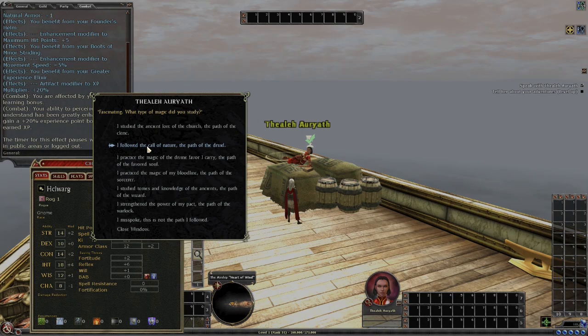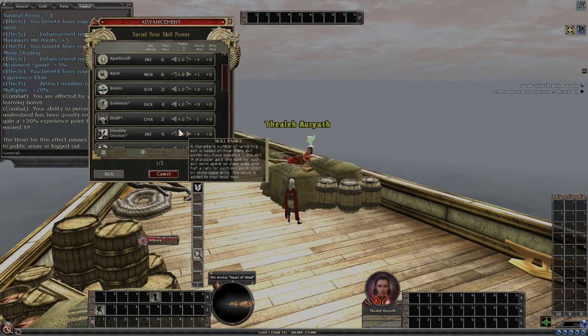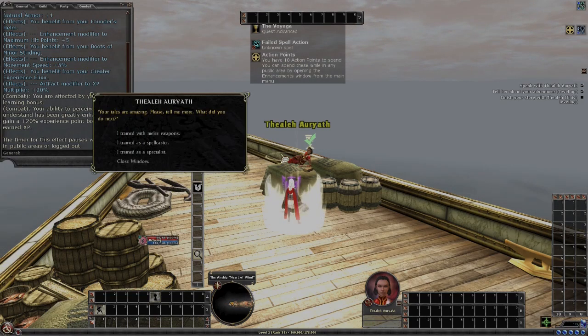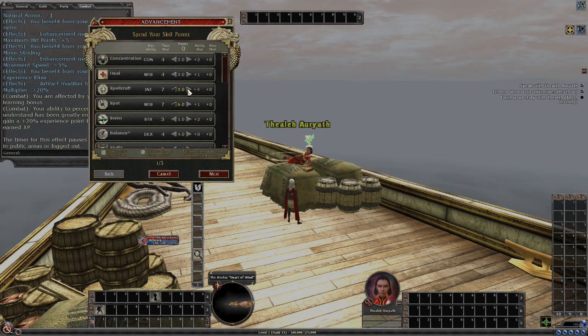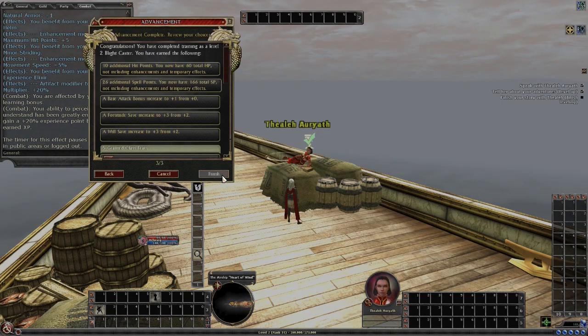At level two, we level up as a druid, as a blight caster. We have to go disable device and search — those are the most important. UMD is good too. We put one in spot. We ignore open lock, and we just take one in heal. Next is druid again, same thing — we always go disable device and search spot, and this time we do spellcraft. Quicken will let us cast color spray and our heal without being interrupted.